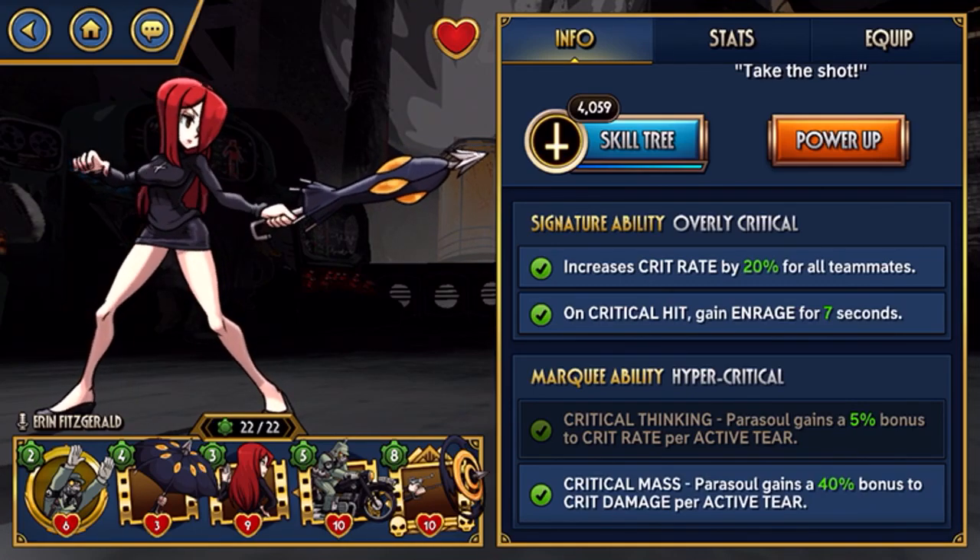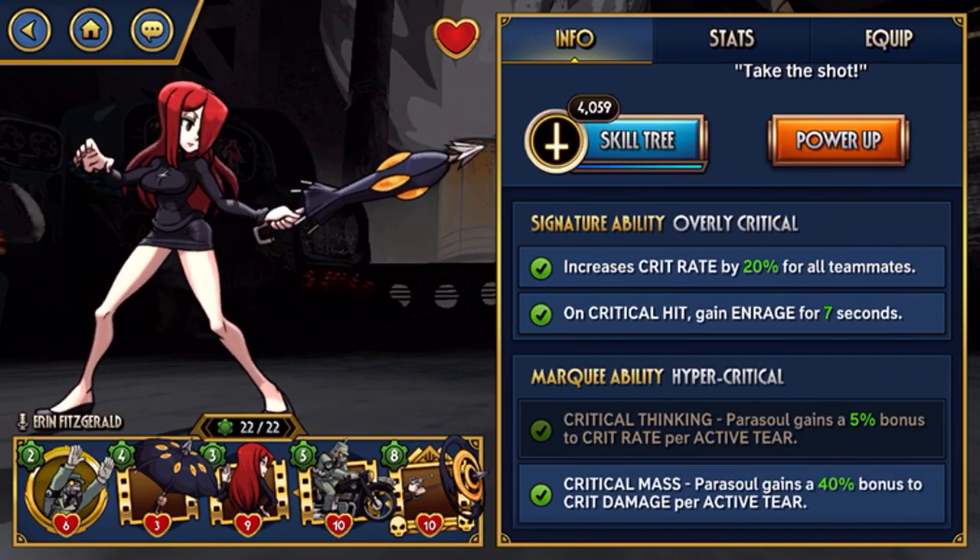For marquee abilities, you always want to run Critical Mass, because she'll be critical hitting so much already and you really want to get the most out of that crit damage. So definitely want to run that.